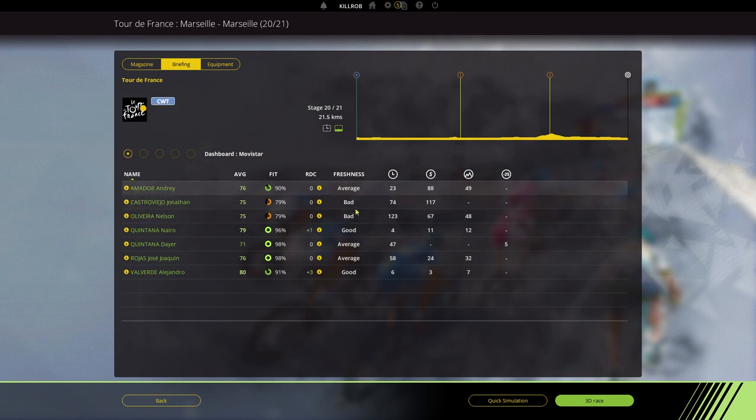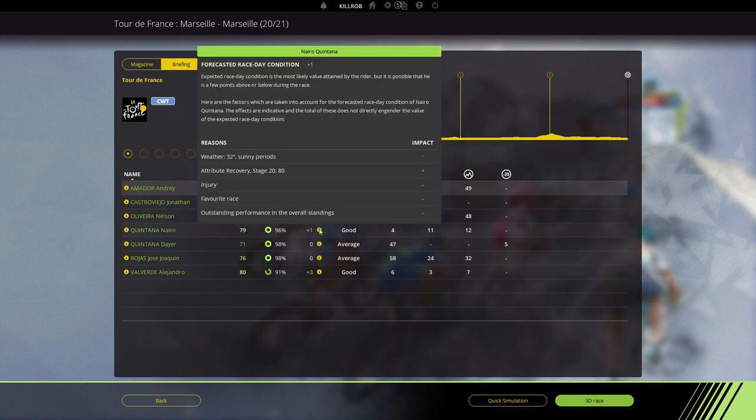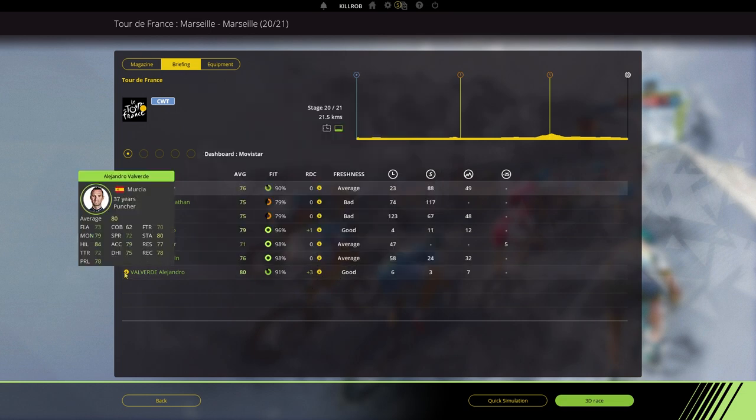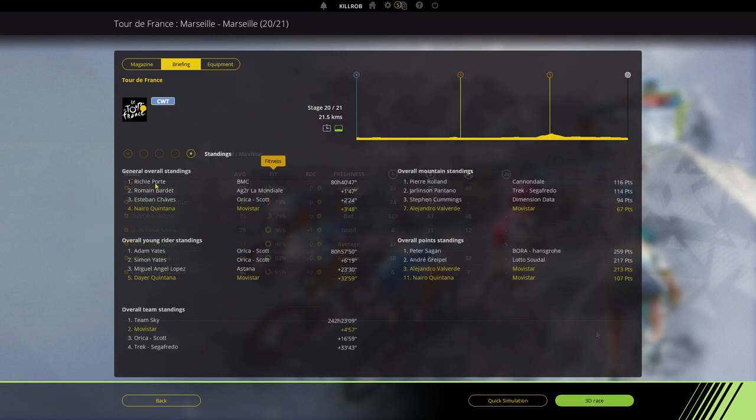Freshness is bad, bad, bad, bad — but for Quintana and Alejandro Valverde it's still good, and we have a race day condition bias of plus three and plus one. Valverde is in sixth place so far, and that probably won't change much. Looking at the overall standings, Richie Porte is the best time trialer too, so I doubt anything will happen unless he crashes horribly on the last stage.